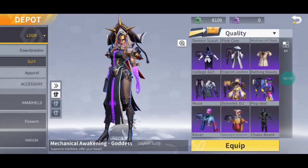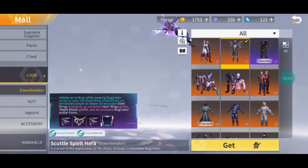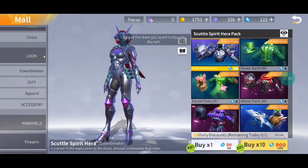So as you've already probably read in the title, in this video I'm going to show you how to get a Dawnbreaker for very very cheap. All you got to do is select any skin that you can buy in the shop, such as the work suit that I'm wearing in this video.